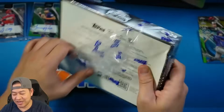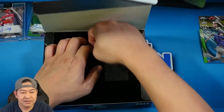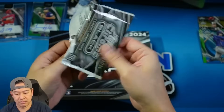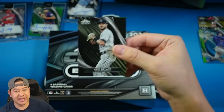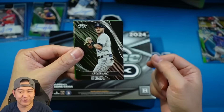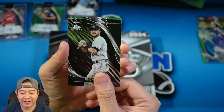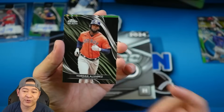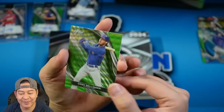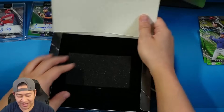One last box of Topps Chrome Black. Lowest numbered I've pulled so far is the gold to 50 — let's see if we can pull something lower numbered. Let's grab the pack first. That is going to be Kris Bryant. Kris Bryant — looks like we have a green wave refractor. There's a green refractor, green wave refractor, blue refractor, blue wave — so I need to keep those straight. Our second base card is for the Astros — Yordan Alvarez. And then our green wave refractor to 99 is another Cubs card — Cody Bellinger! 46 of 99 on the Bellinger. Beautiful cards.